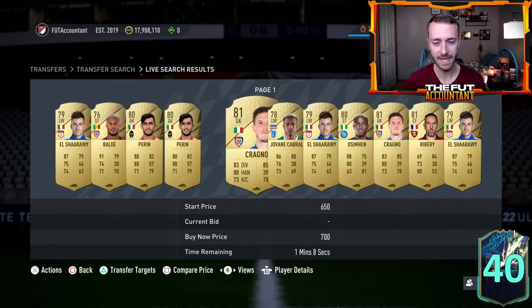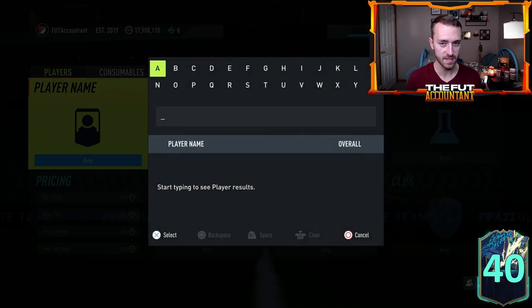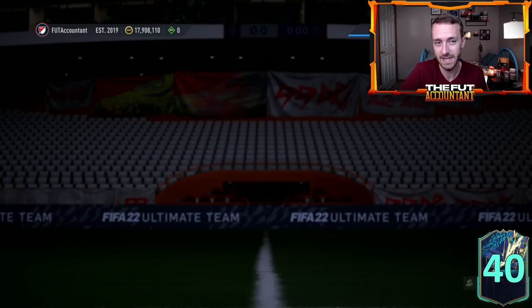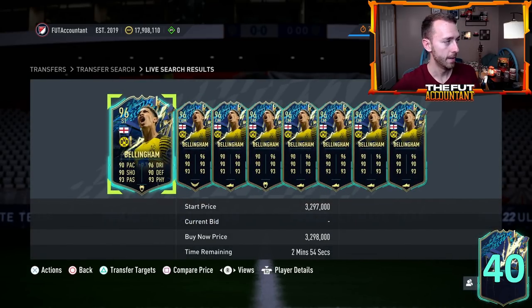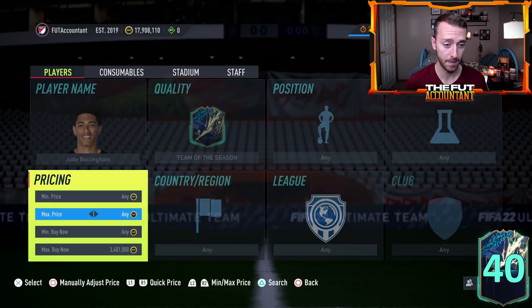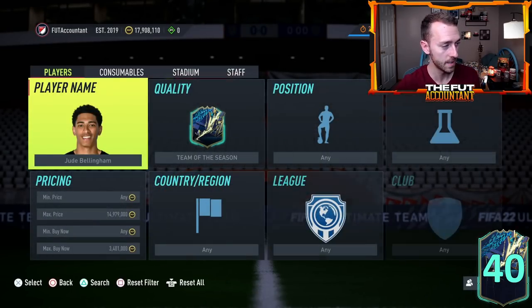Of course we would expect the prices of gold rares to go up a little bit throughout this week. I don't think the Bundesliga Team of the Season has as much hype as Premier League TOTS, but you still have Jude Bellingham and Nkunku in this team that people will want to take a shot at packing. That grind last week was honestly pretty good, and the pack weight for Bundesliga cards should be pretty good as well — last year during Bundesliga TOTS they had an 80 plus player pick one of three and it was really really cracked.